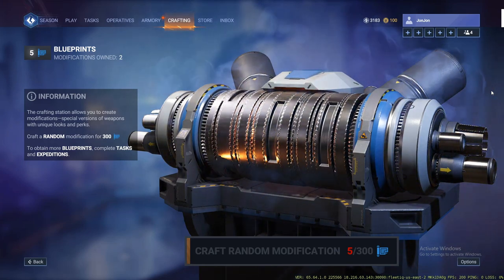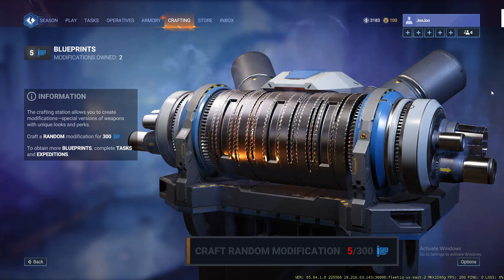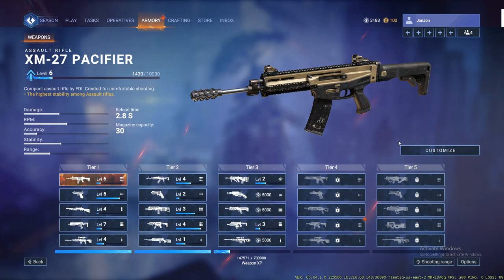A modification is exactly that — it is a different variant to an already existing weapon. I do not know if you can unlock modifications for weapons that you do not have unlocked. I'm not sure if I can obtain a modification for a tier 3 sniper, because so far I've only been able to grind enough points to do this twice. On my first unlock I got a mod for a tier 1 SMG. You'll see at the end of this video what I received on my second crate — it's pretty dope.